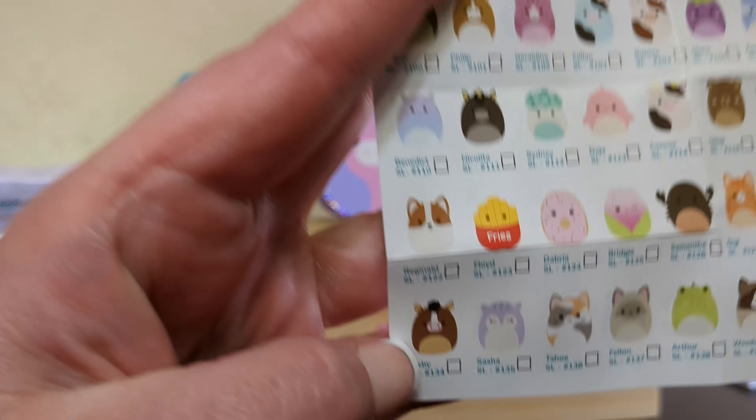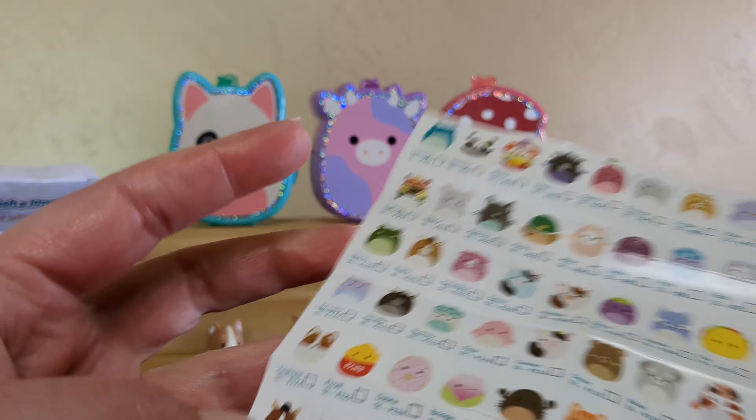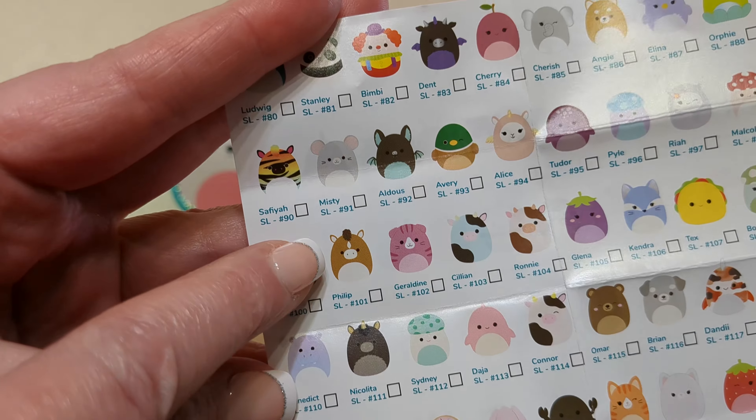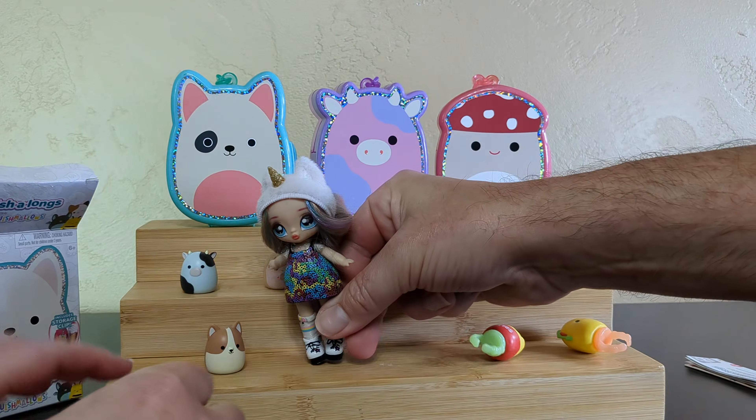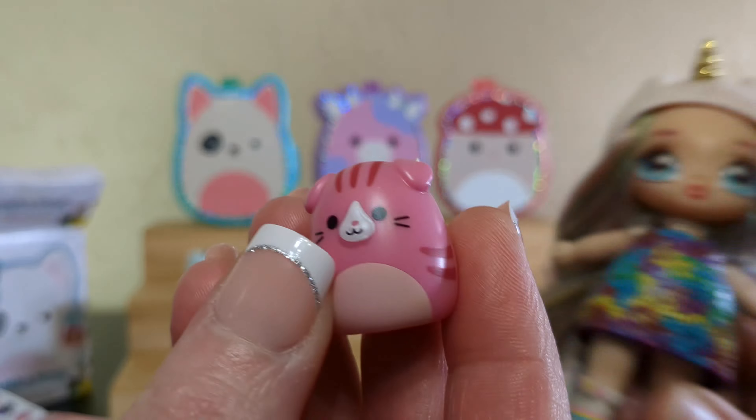They looked very similar — they have different markings on their face. So this one's Brisby, and we found Phillip, who's up here. Like I said, they look very similar, but we found Phillip. Poor Geraldine — she got too close. You kicked Geraldine!